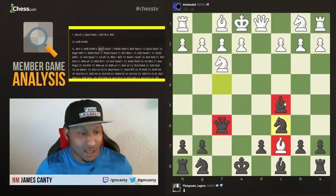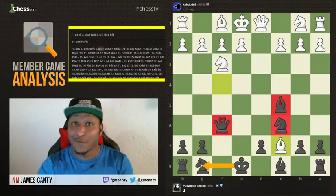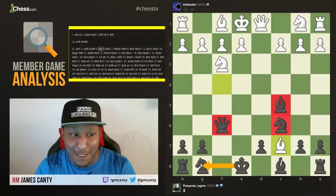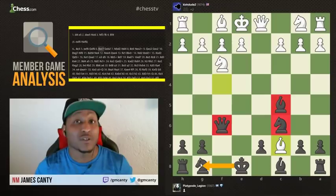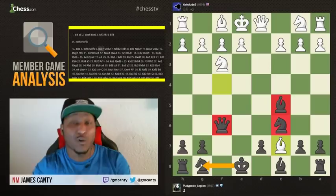Number two is you have to castle. You have to make sure the king is safe — if the king is not safe, you're not going to have a good game. It's about checkmating the king, so if your king is not safe, you will get checkmated most times. I have a lot of students who learned that the hard way, and their games got better once they started castling. Number three — the hardest one — is making a plan. A lot of people don't know how to make a plan; it takes experience.